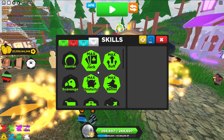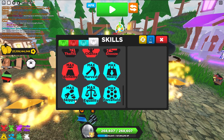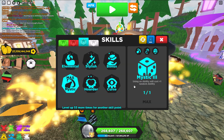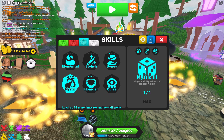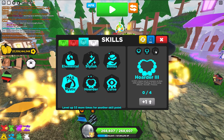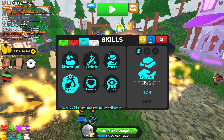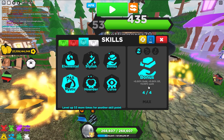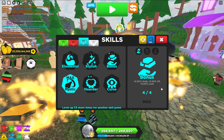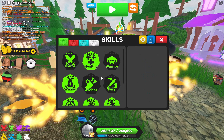So to recap everything: Jack, Buff, Reflex, Gratuity, and the other utility skills. Max out Mystic — you need to be level 1,100 to get Mystic 3. Then Hoarder 1 and 2 only; I don't care about Hoarder 3. Bonus 1 is good — it's 20% extra gold, XP, and luck, and it all stacks up.